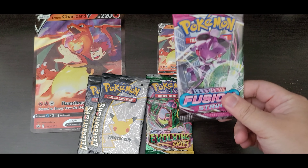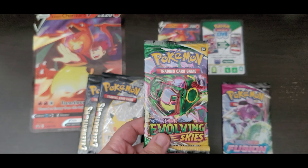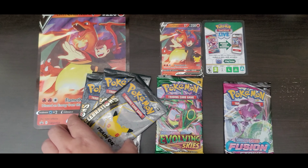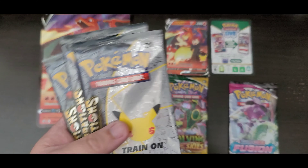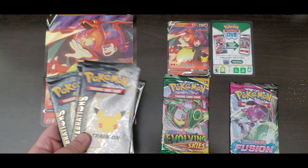Here we go — look at all the stuff that comes with it! You get a Fusion Strike booster pack, and honestly getting the Evolving Skies booster pack is a steal because it's literally the best set in the series — fight me on it. Then you get the 25th Celebrations pack, which is also a really good booster pack. These celebrate Pokémon being created for 25 years.